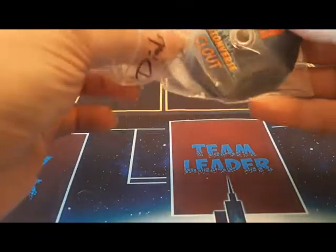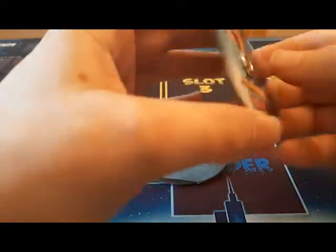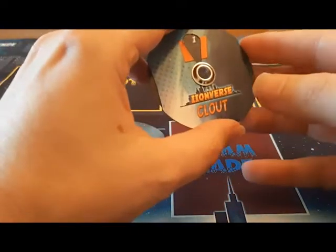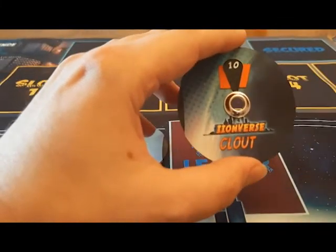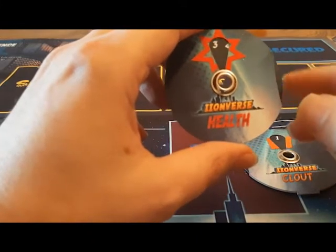So we're going to go ahead and do these dials first just to check these out since they were on top of the box. These dials are two-sided — on the back we have just the Ionverse logo. On the front of each is one for health and one for clout, to track for your team leader as you play the game. There are ways to get more than 10 clout but you always start at 10. So we'll head up to 10 — boom, 10 clout — and as you spend your clout we'll just kick that number down. That looks great. I'm highly impressed by this little dial. Health looks about the same — looks pretty good.